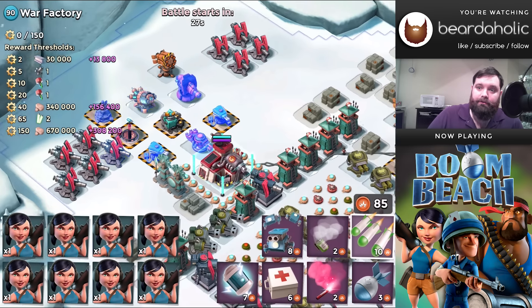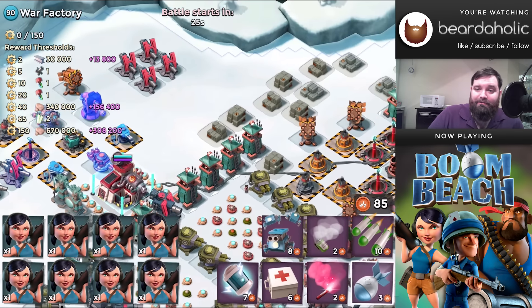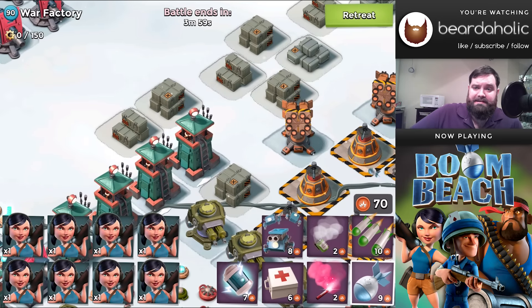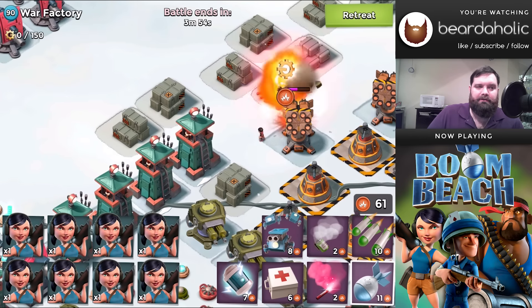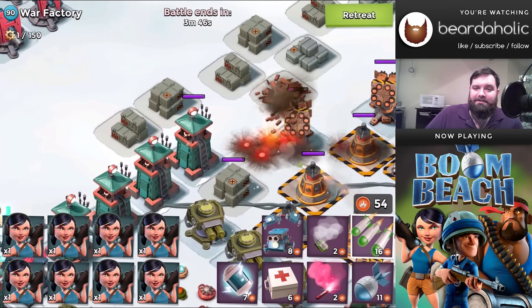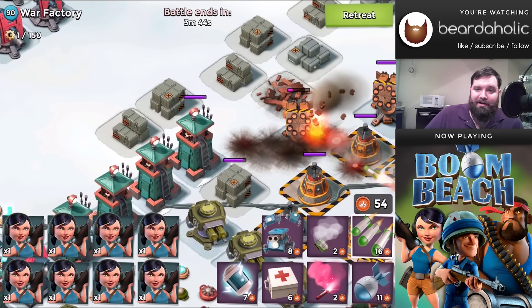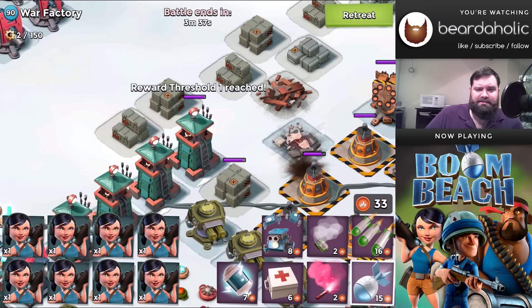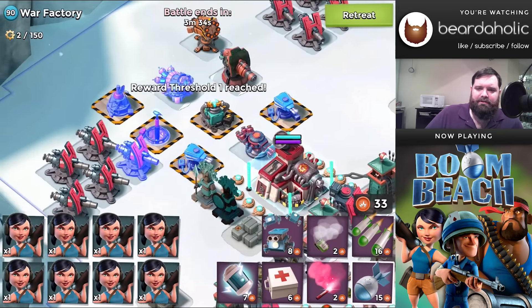I swear I'm not landing eight Zookas. Starting off with the GBE attack, taking out the rocket launcher down here in the corner. Now it is possible to do this attack without taking out this rocket launcher, but I'm a wuss and I just want to build in some flexibility in case I mess something up. So I'm going to start off by taking out the rocket launcher, which has around, I want to say, 47,000 to 50,000 hit points, give or take.